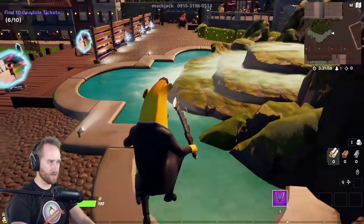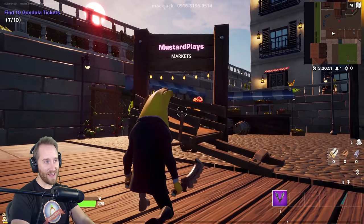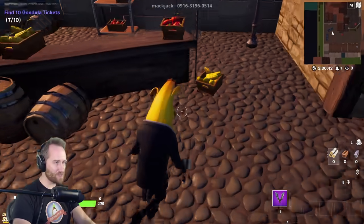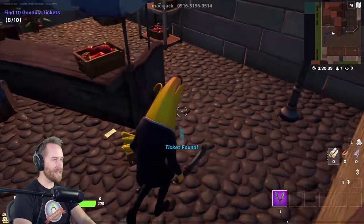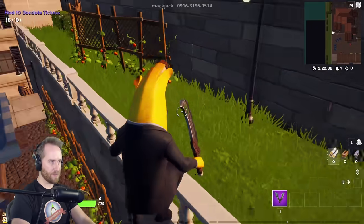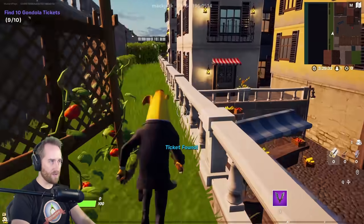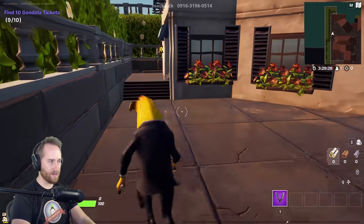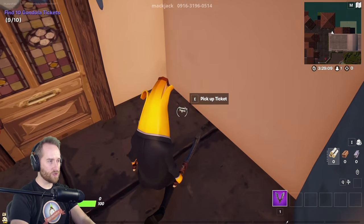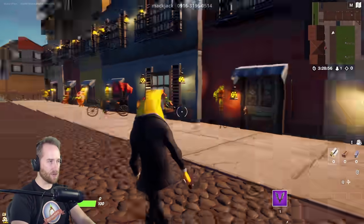Let's keep moving around. Let's do some parkour. Aha, there's one right here next to the tomato things — we found nine, only need one more. Let's keep going back here. Oh, this is such cool little streets. Oh guys, look — there's one over here. Nice, we found all 10 lost tickets! There's gotta be some secrets around here somewhere, but let's go ride the gondola first.